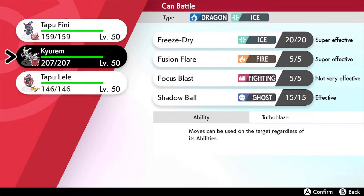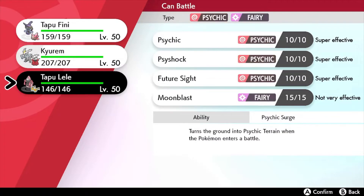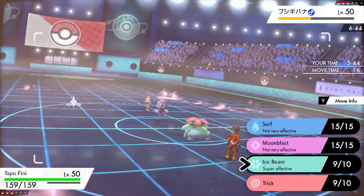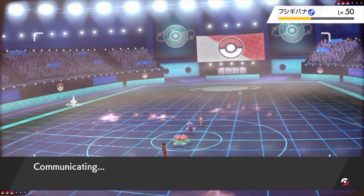Now Tapu Fini has Torkoal's item — I think that's the Heat Rock that makes Sunny Day last longer. We can go with another Ice Beam here.